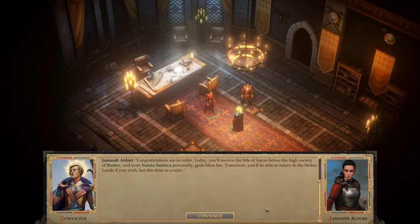'Today you'll receive the title of Baron before the high society of Restov, and even Natala Sertova personally. Tomorrow you'll be able to return to the Stolen Lands if you wish, but this time as a ruler. But matters of state can wait. For now, enjoy this feast in your honor. All the city leaders are here — it's a great opportunity to make some useful connections.'